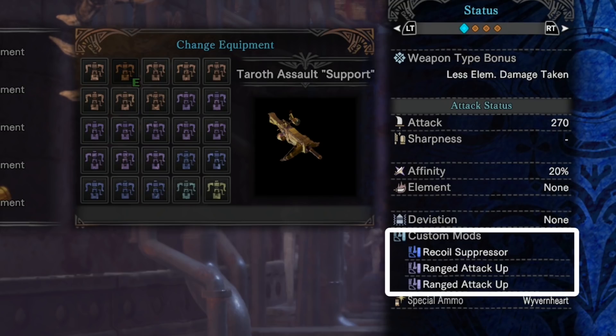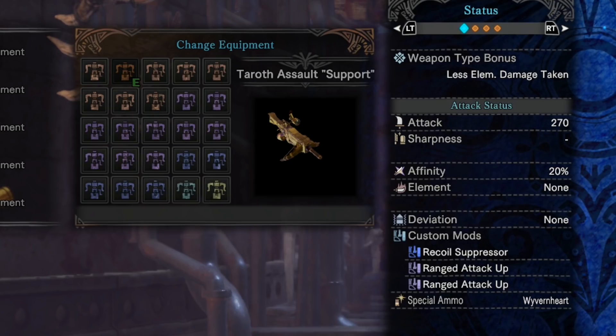For custom mods, I'm recommending one Recoil Suppressor and two ranged attack up mods. If you're fighting a monster you're more scared of hitting you, you might want to take one Recoil Suppressor mod, one ranged attack up mod, and one shield mod for a little extra defense. But I just go with two ranged attack up mods and roll at the appropriate time. Special ammo type is Wyvernheart, which you'll probably never use — I never use it.